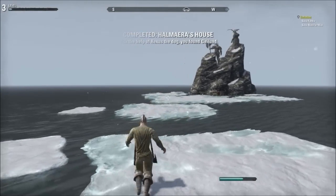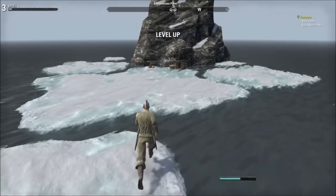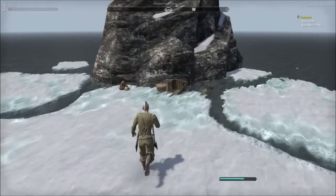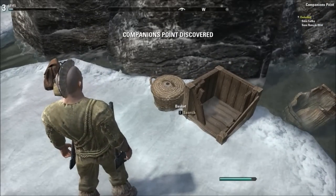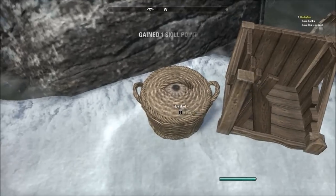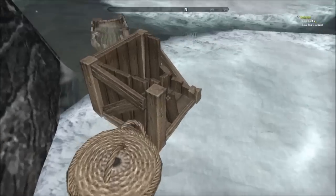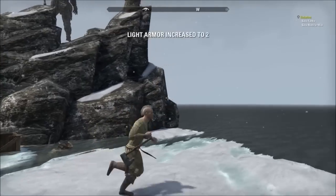It looks like we can climb over here. Yay. Jump. Okay, we're good. Level up. Nice. We got anything over here important? Basket — search. Can't search the basket. Nope. Does not let me. So what is it? This is just nothing — I can just look at it, right?